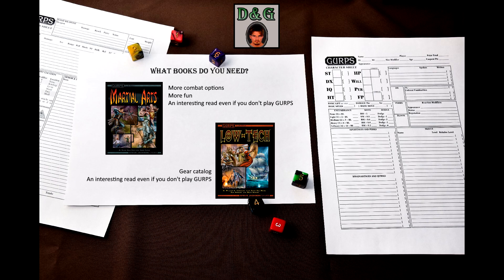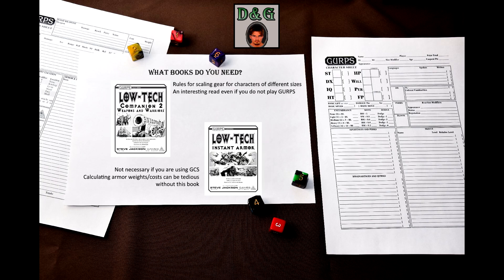GURPS Low-Tech: this book can serve as a gear catalog for low-tech games. GCS has a library that includes all gear from this book and its companions — thanks to that, equipping your character is not that hard. GURPS Low-Tech Companion 2: Weapons and Warriors. Unfortunately, this book hides rules for scaling gear for small and large creatures. Since D&D is full of non-humans of different sizes ranging from halflings to giants, these rules are essential if you are playing a dwarf, for example. GURPS Low-Tech Instant Armor is only necessary if you do not use GCS; if you do, you can just use this book's library to buy piecemeal armor. Calculating armor weights and cost might be tedious otherwise.